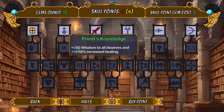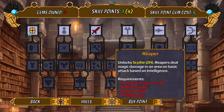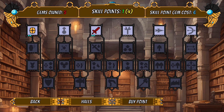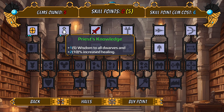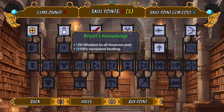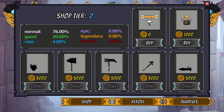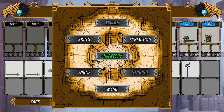We have 10 gems right now. It's four gems to buy one skill point. Let me go ahead and put this into priest knowledge — that's going to make our heals a little bit better, with increased healing. Let's go back to halls — we have formation and we can also forge some things.